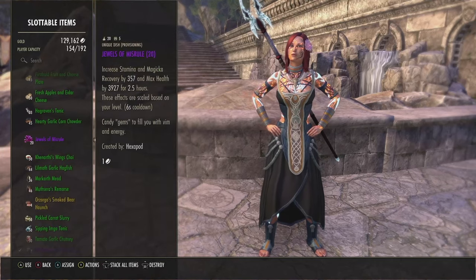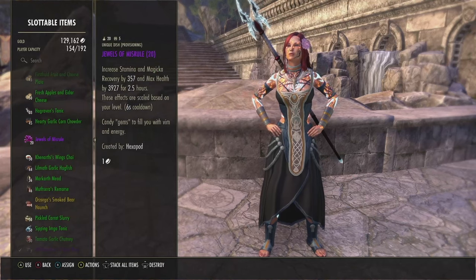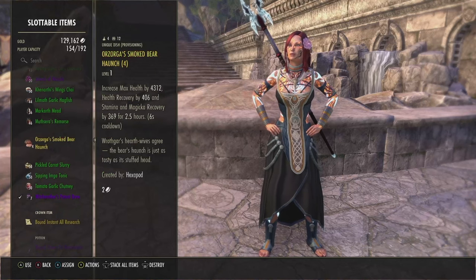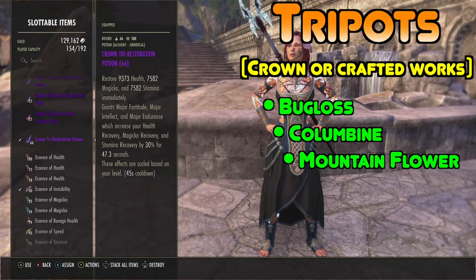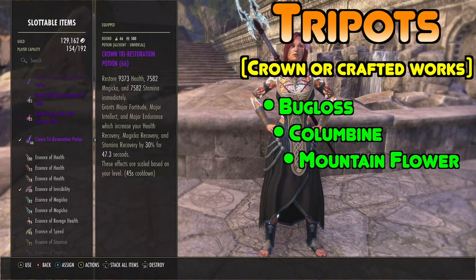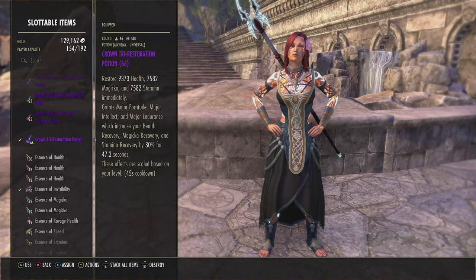For food, Jewels of Misrule — purple food is perfectly fine, gives max health and recovery. If you've got deep pockets, Zaka Smoked Bear Haunch gives about 400 more max health and slightly more recovery. For potions, simple tripotions — I run crown tripotions. If you're truly balling, minor heroism pots are there but very expensive. Alright, let's go over the CP now.